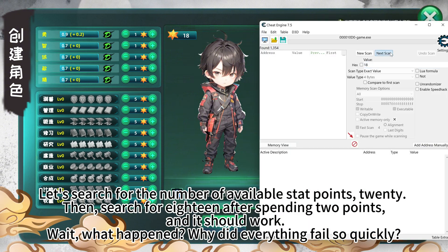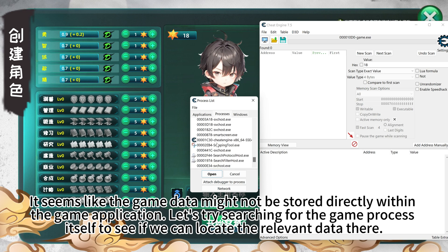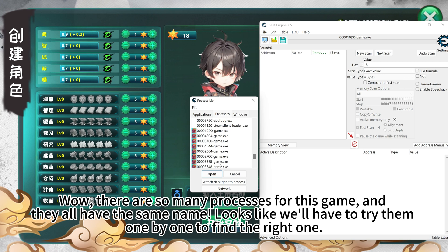Wait, what happened? Why did everything fail so quickly? It seems like the game data might not be stored directly within the game application. Let's try searching for the game process itself to see if we can locate the relevant data there. Wow, there are so many processes for this game, and they all have the same name. Looks like we'll have to try them one by one to find the right one.